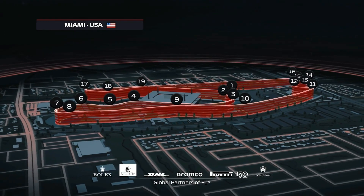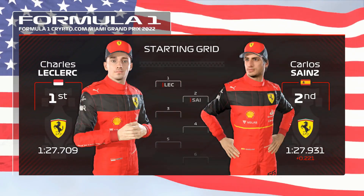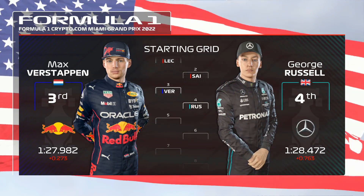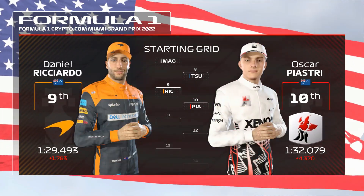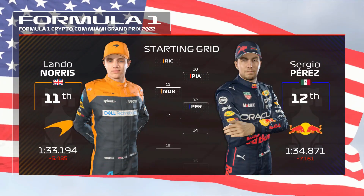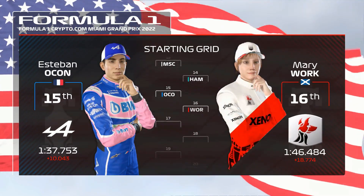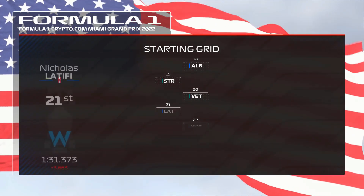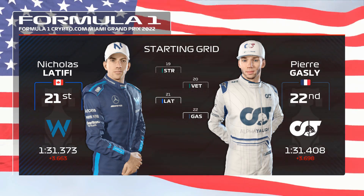Charles Leclerc lines up on pole position and Carlos Sainz completes the front row. Looking down the rest of the grid: Verstappen, Russell, Fernando Alonso, Bottas, Magnussen, Tsunoda, Ricciardo, and Oscar Piastri. Norris, Perez, Mick Schumacher, and Hamilton — who took a grid penalty — Ocon, Zhou, Albon, Stroll, Vettel, Latifi, and Pierre Gasly picks up the final grid slot.